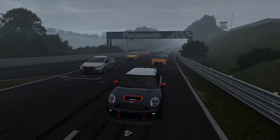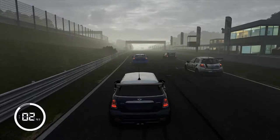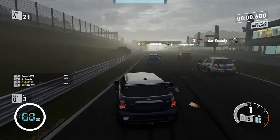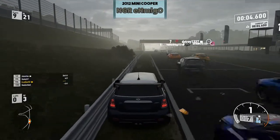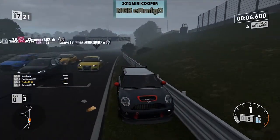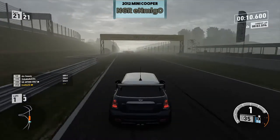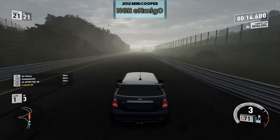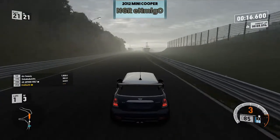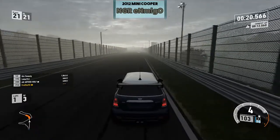Hey guys, this is Evostar bringing you another video of tunes for competitive leagues that you can use. We're starting out with a Mini Cooper. I'm going to pull over to the side of the road at the very beginning — I had a really fast lap last race, so this is how I'm going to prove that this is a good tune. The tune is going to be up on screen. I found this on a leaderboard, so this isn't something that me and my brother concocted, but definitely a good tune.